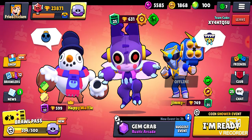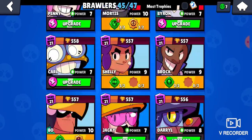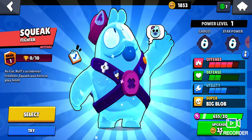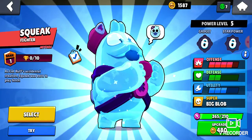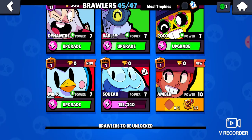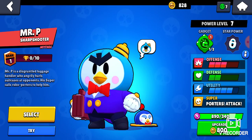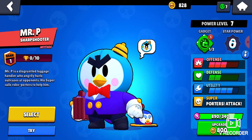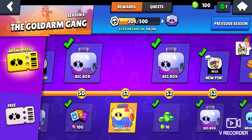I'm gonna upgrade him. I got him to power level seven — that's good. I'm gonna upgrade Mr. P — actually, there's no need to. One more quest. Okay, that's good.